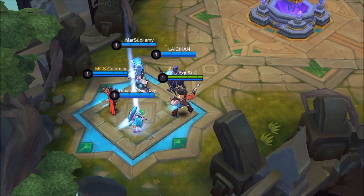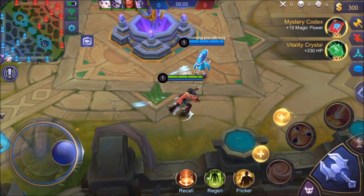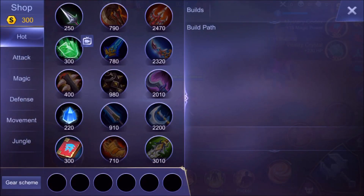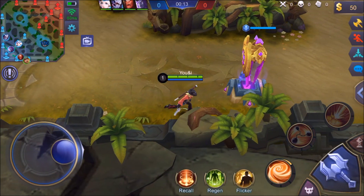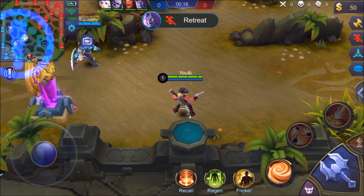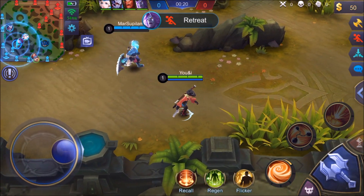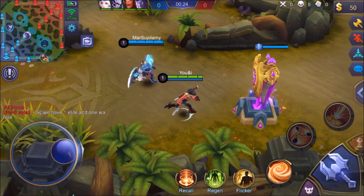Hey guys, welcome to this video. You and I are going to be playing as Clint. I'm going to be playing AD carry as Clint, and the first item I'm going to go for is the Endless Battle. Of course, Endless Battle is ridiculously strong on Clint, but you're just very, very weak in the early stages of the game. So without further ado, let's go — let's get to lane here with this Balmond.